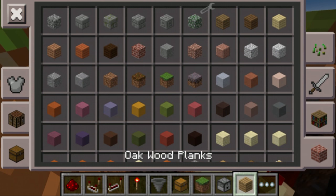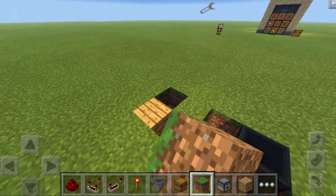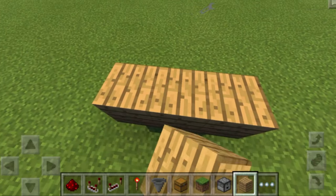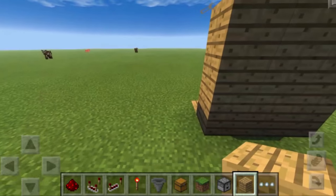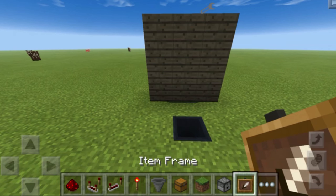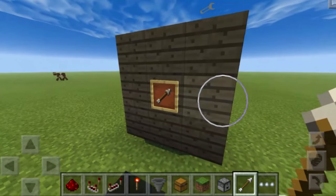Grab another block of your choice, place one here and one there, add a bit of redstone dust, then cover up the area with blocks — I'm using grass blocks. Place three blocks over here and build it up two more layers to create a three-by-three area. Then grab item frames from the decoration menu, place one down, grab an arrow from the menu, and pop it in — that sets the default state of the arrow.